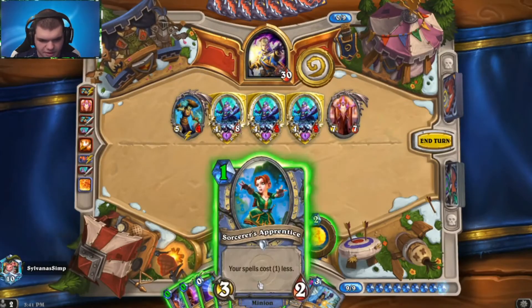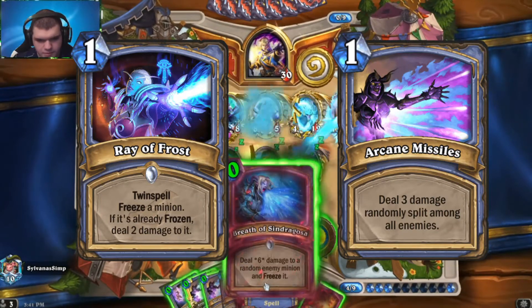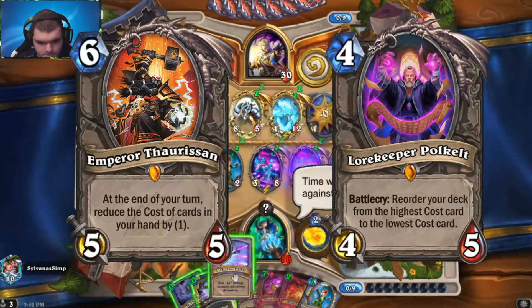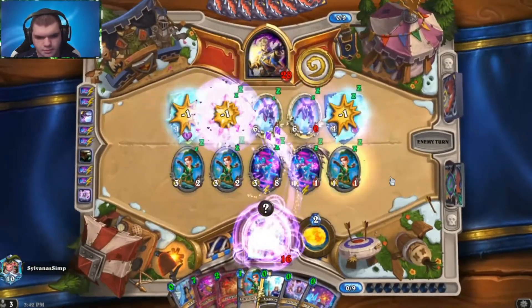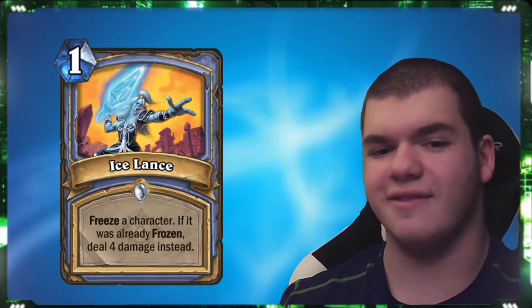So how this deck works is you want to fill up your hand with low cost spells and then start playing them all rapidly with two Sorcerer's Apprentices and Mozaki on board. We do have Thorison and Polk Elp to help us draw better and to also reduce the cost of our Sorcerer's Apprentices and our Mozaki. Then when you start coming down to the bottom of your deck you'll get a lot of Frostbolts, Freezing Potions, and Ice Lances, which you can use to OTK the opponent.